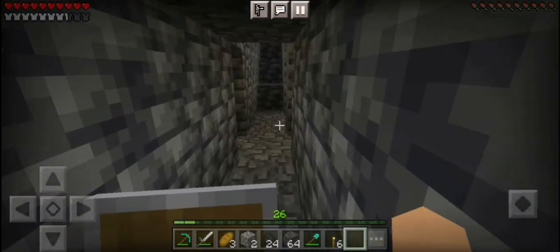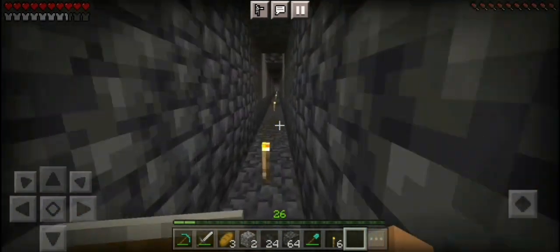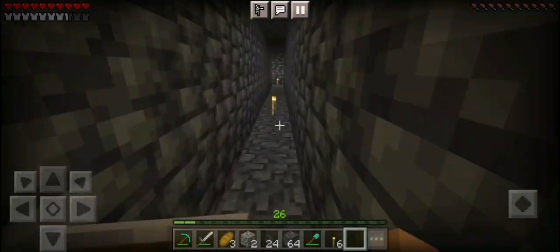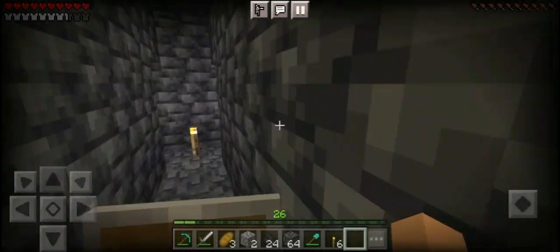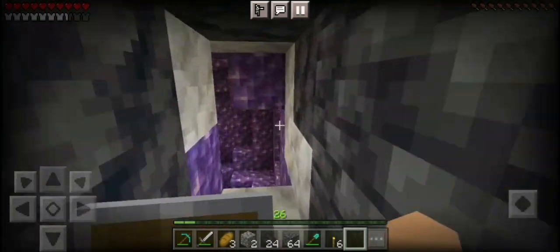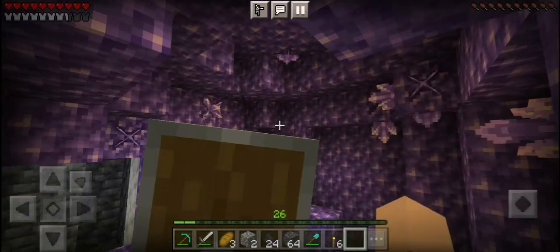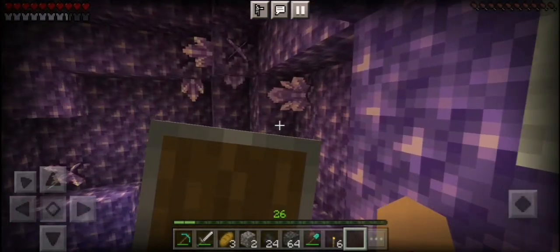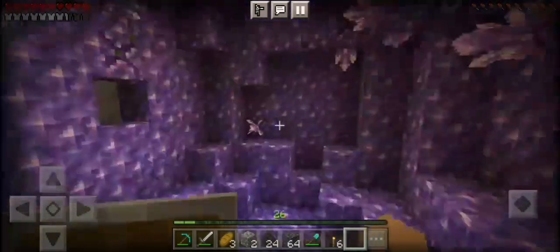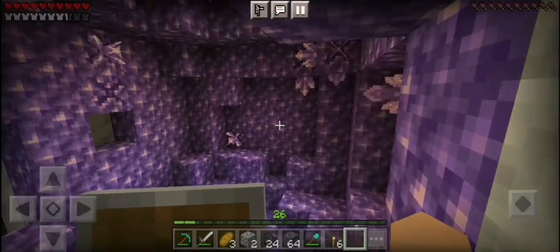I thought I would start recording real quick just to show you guys something. It's been about an hour and a half since I've started mining and everything's been going pretty well. I did find a few things of interest that we could use in the future. If we go down here, here's the first one — we found another geode. The best thing about this is that I'm not gonna have to use the one I found in the middle of the ocean on the first episode. I could just use this and create a little amethyst shard mine out of it, and I don't have to worry about going too far away.